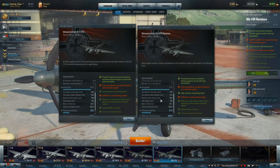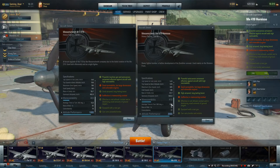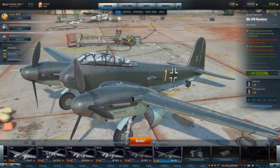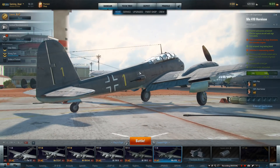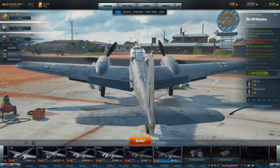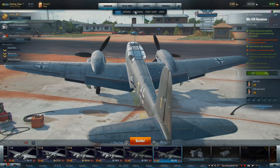Very interesting. Dive speed goes up to 825 from 780. Maneuverability improves slightly — average turn time 17. Rate of roll goes from 65 up to 70 degrees a second. Controllability increases by 1. Altitude performance goes up from 1,800 metres to 2,000 metres. You can see those 13mm cannons on the back, and they should be able to fire all around the plane.